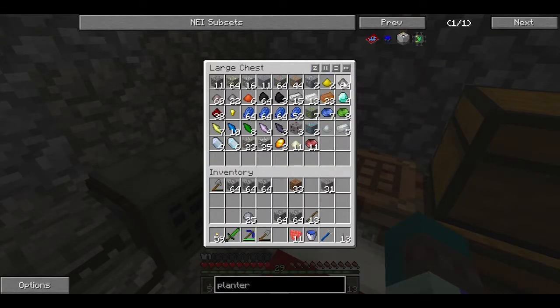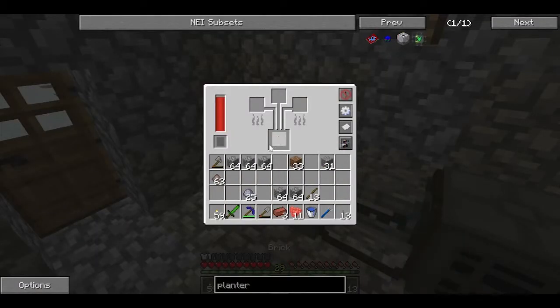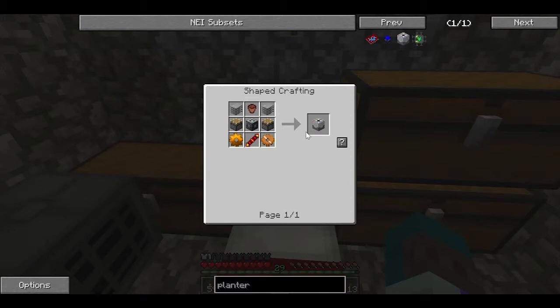I could probably make myself iron armor because I have a lot of iron now. That would be better for me. So let's start with this planter. I need a machine frame. Do I have a lot of tin? Yes, I do. Is it one copper, three tin? Yes it is. Good. Memory serves right.